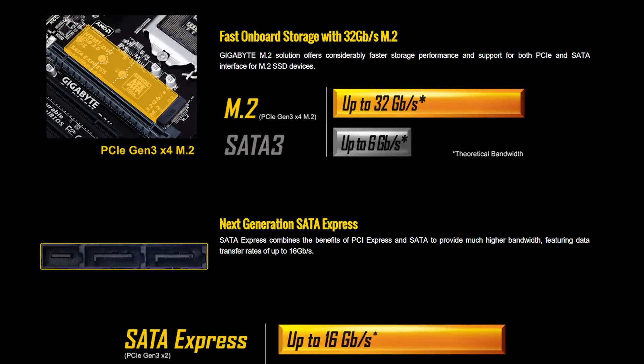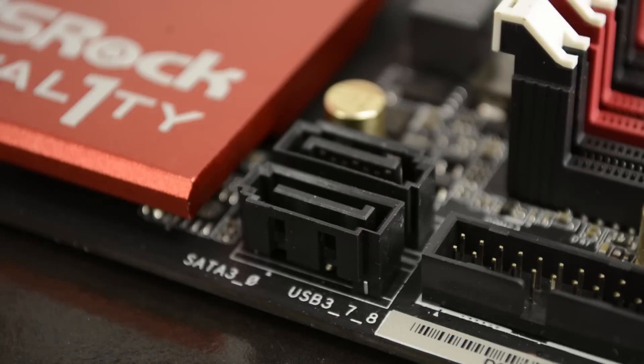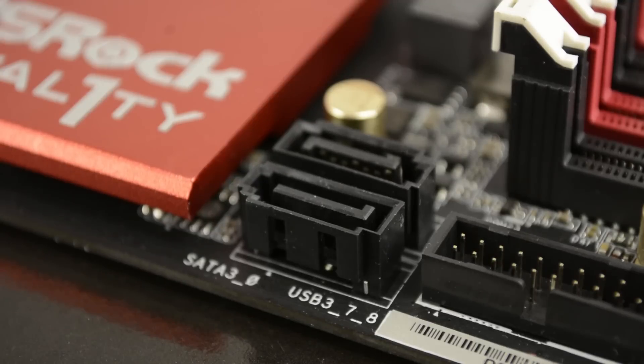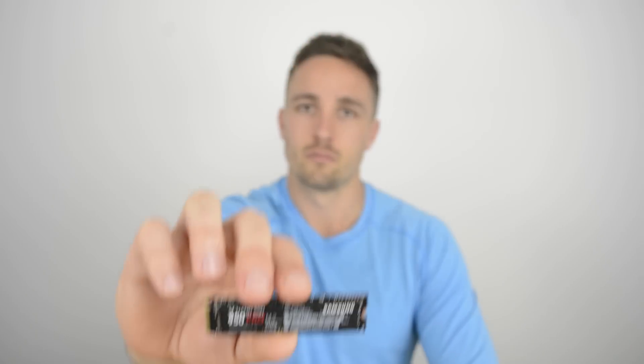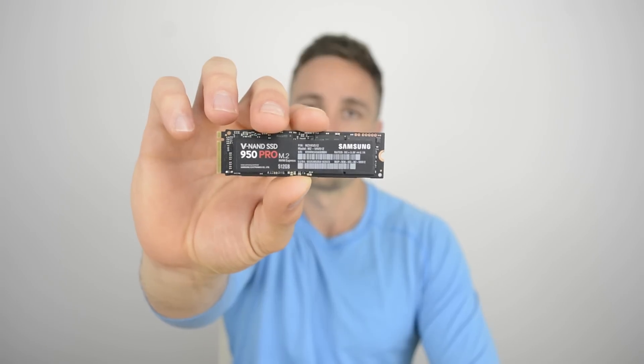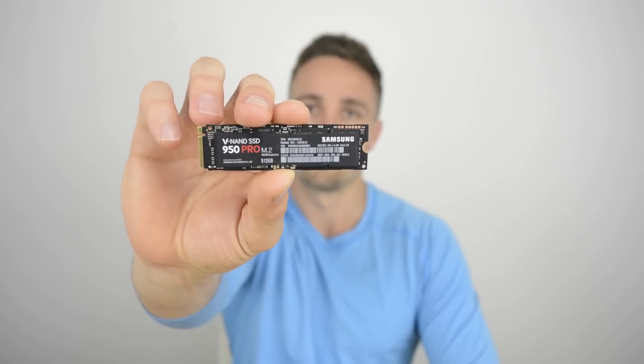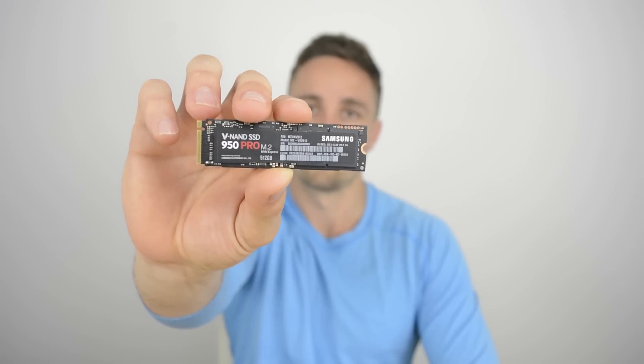Unfortunately, while affordable B150 motherboards such as the Gigabyte B150M D3H and MSI B150 PC both support SATA Express and more importantly M.2, ASRock's flagship B150 motherboard supports neither. Instead, we're limited to the standard 6 SATA 6 Gbps ports, which is disappointing. High-speed M.2 storage isn't cheap, but who knows how affordable the Samsung SSD 950 Pro or an equivalent product will be in 6-12 months, so having the option to upgrade would have been nice.